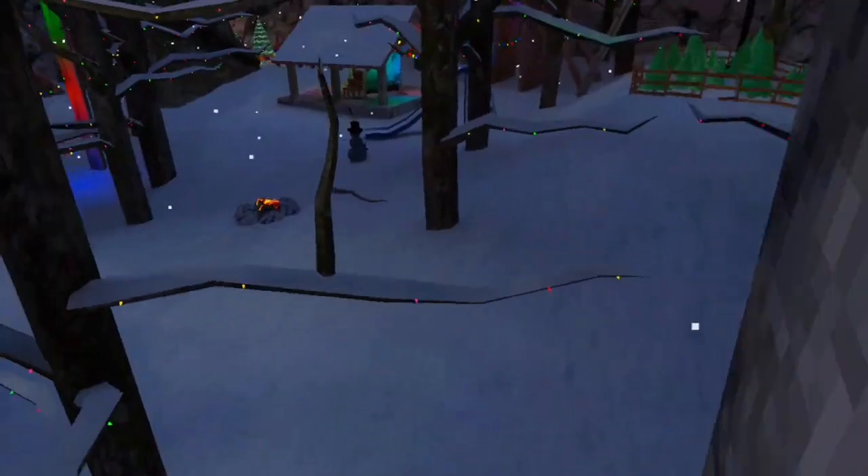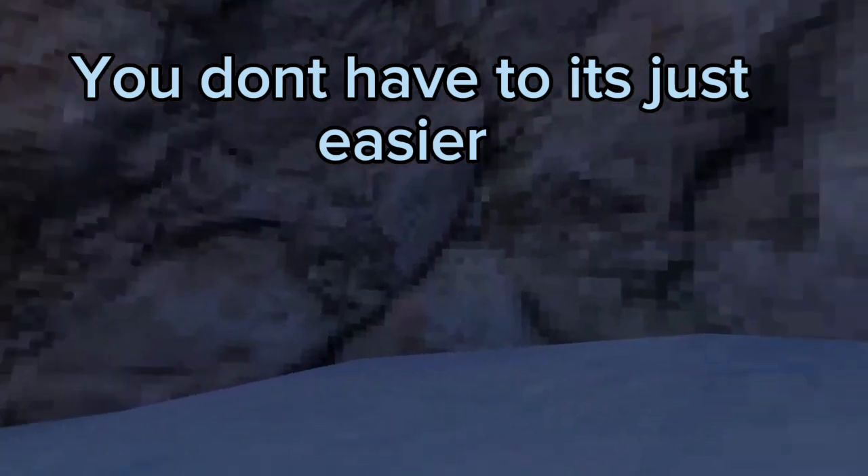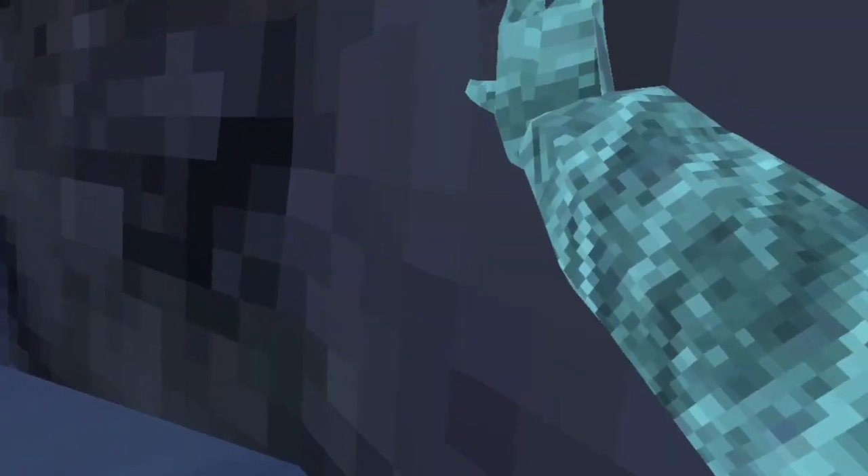Walls is probably the hardest thing in Gorilla Tag. There are four main things you can do on it: wall climbing, wall running, Lucio running, and inverting. To learn these, you're going to want to be on 60Hz — it's just way easier and you can stick to the wall more.